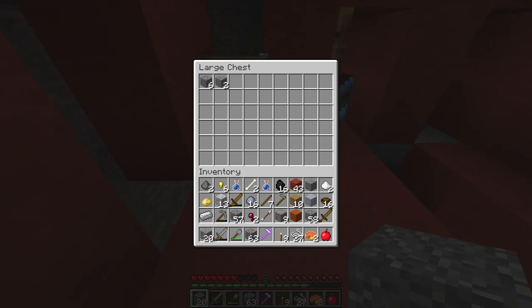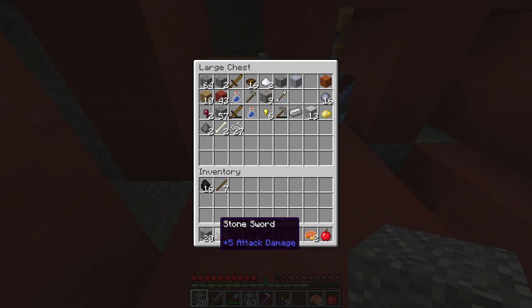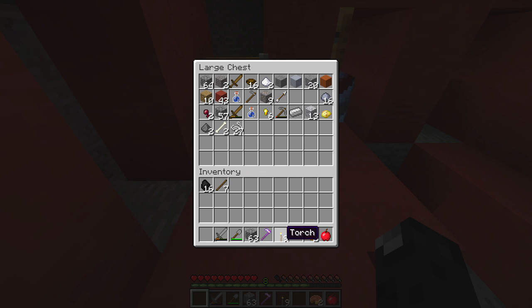There we go — lots of room in this chest, we can plunk it all in there right now and just assess what we really need. We're gonna need our apples, our coal, sticks I'll hold on to, wood I'll hold on to half of. Actually, no — if we die we're probably fine. I'll hold on to my sword, which I need to make another one of. We got cobble.